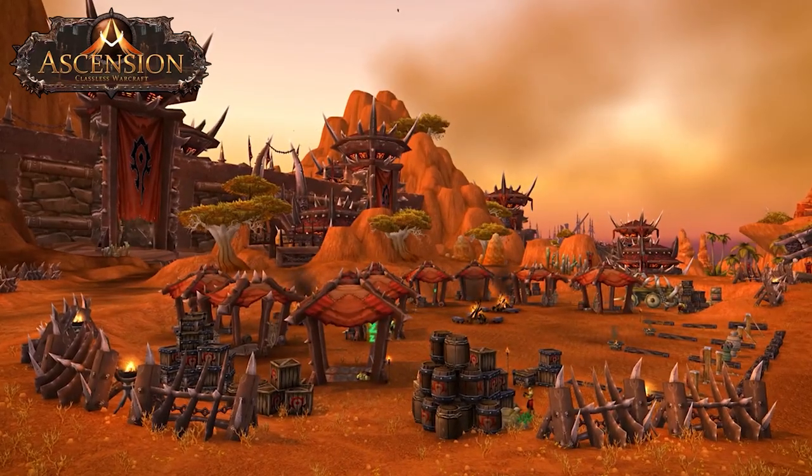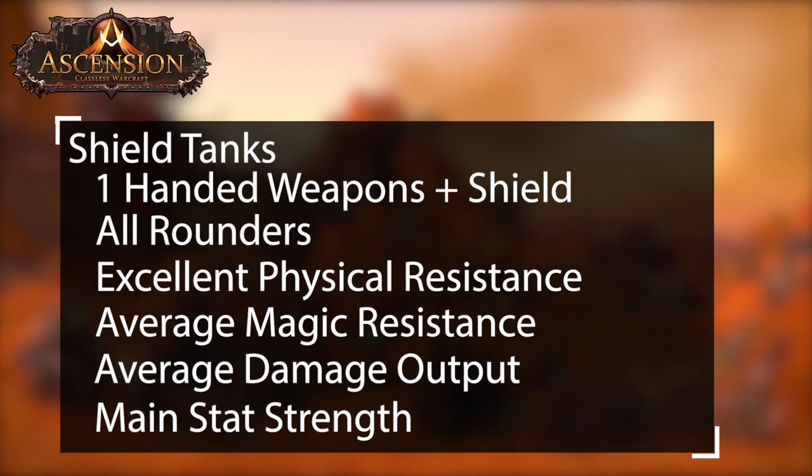Shield tanks are tanks that mainly use 1-handed weapons and shields. They are all-rounders excelling at physical damage negation. When it comes to damage and magic resistance they are average. Shield tanks will focus primarily on blocking with their main gear stat being strength.